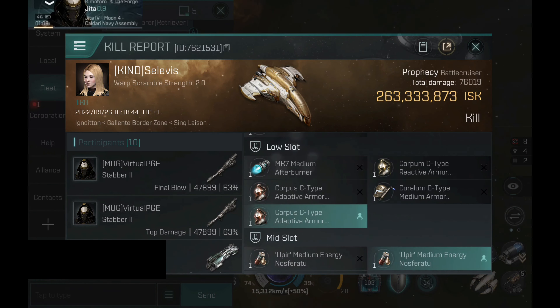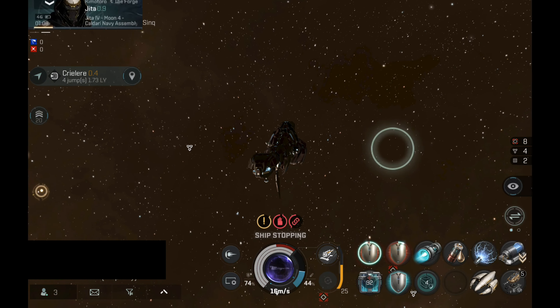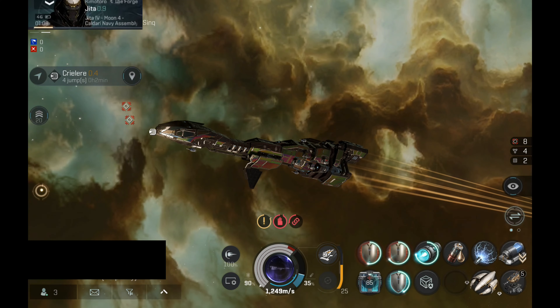That was a large C-type rapid missile launcher, dual adaptives, one reactive, Trailblazer nanocore, and a nanopump. That was a very solid tank build — a very tanky Prophecy. And that was a very nice fight.